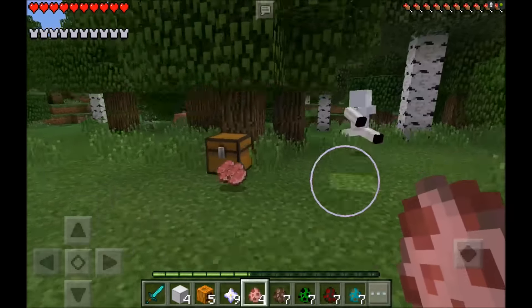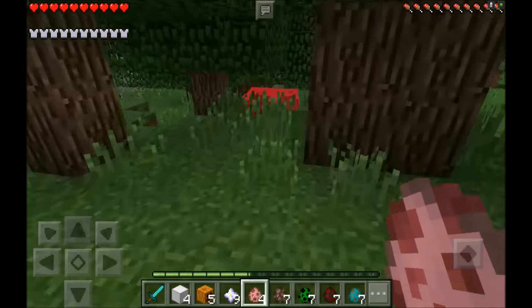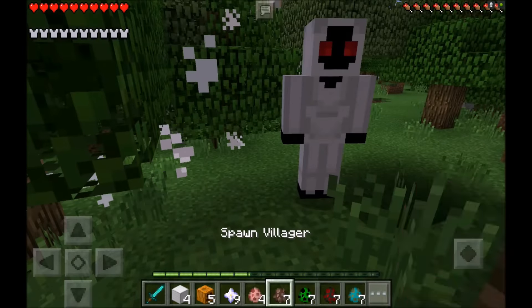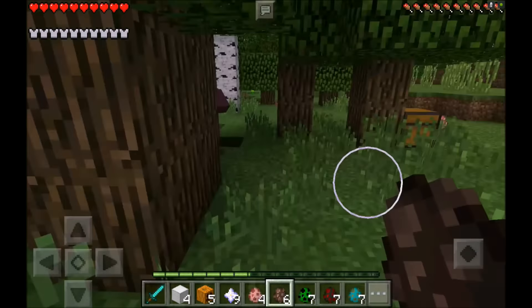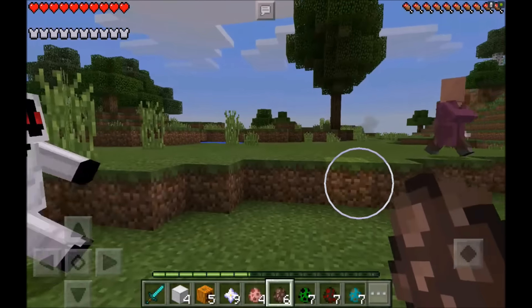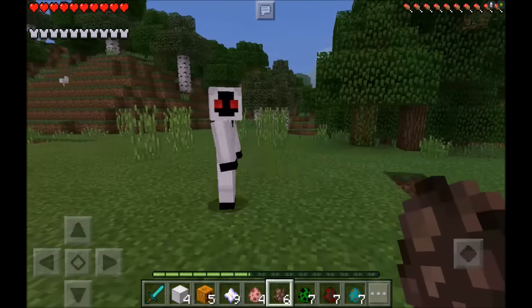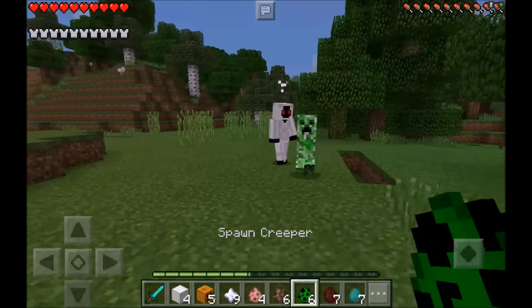You might want to keep him away from your animals because you don't want him to kill all of them, especially if you have a wolf. He will go after the wolf and kill it, as well as your villagers. The villagers run really quick — run run run — oh my god he's gonna catch you! Oh, he caught him.